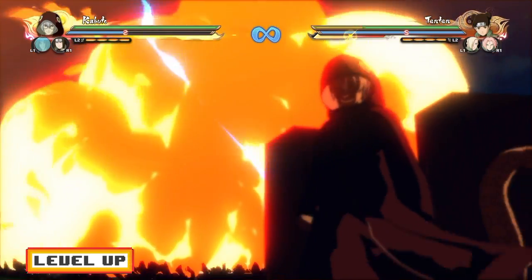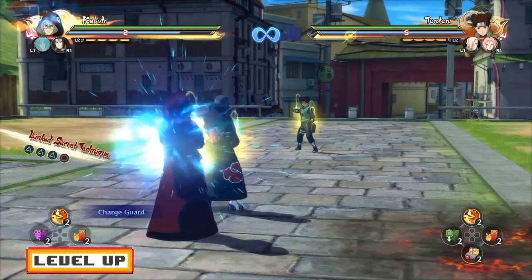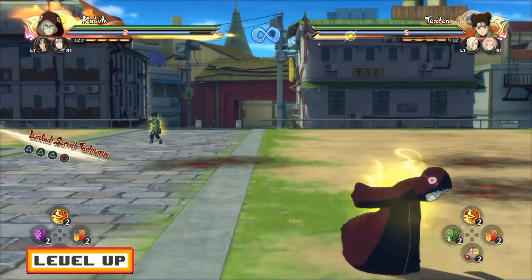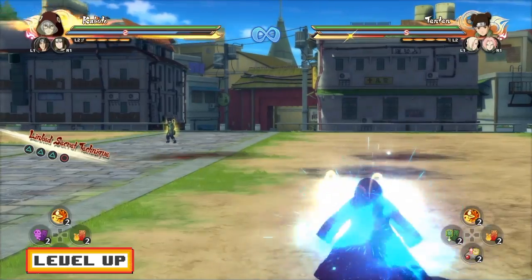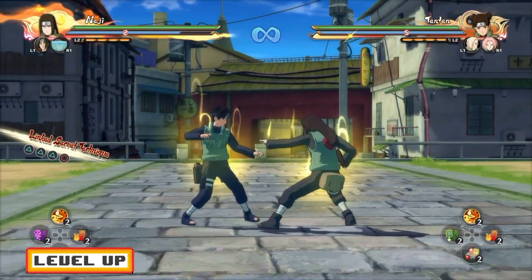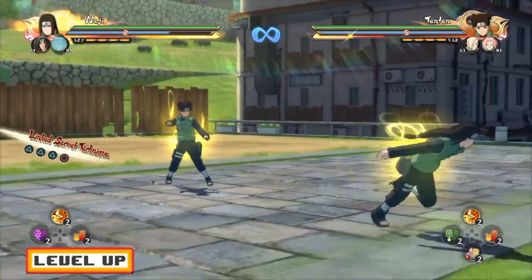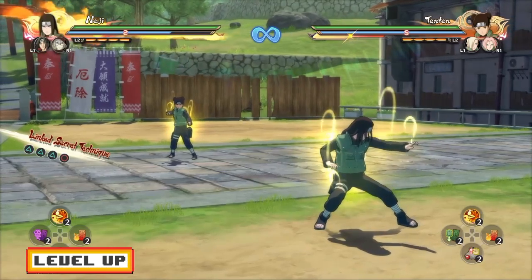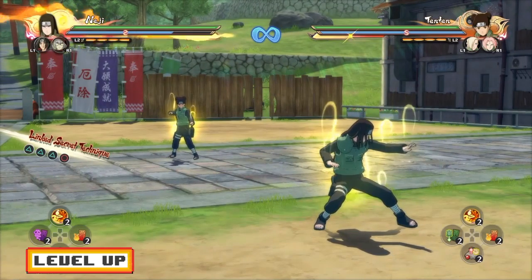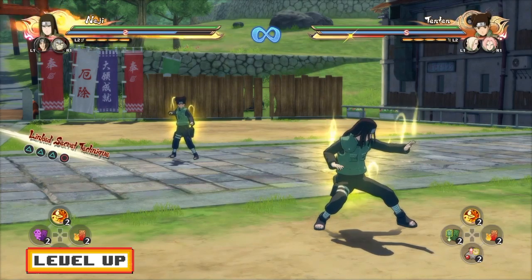That's just one of the tactics I like to do. Another thing you guys can do is chakra dash from long range and then leader switch. It's kind of almost the same thing as the jumping one, except the jumping one I mainly use if I want my support character to take the fireball for me.